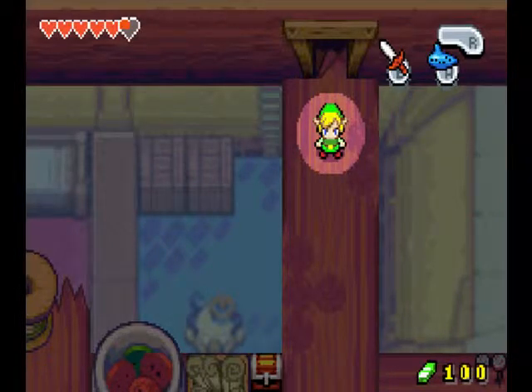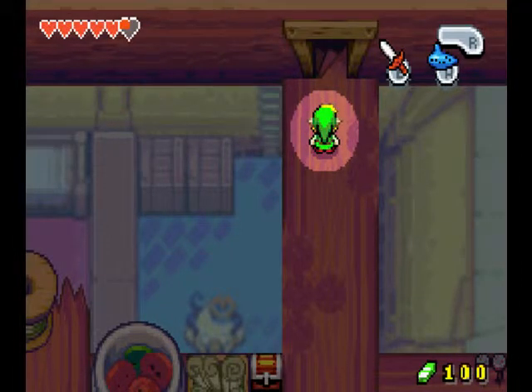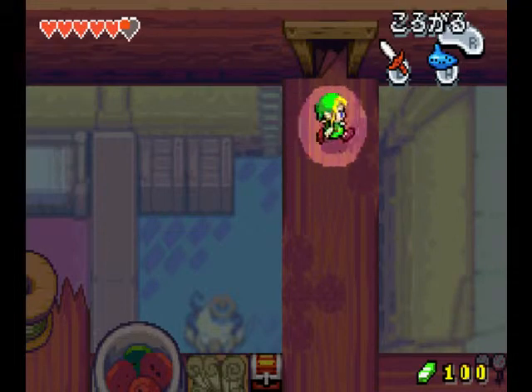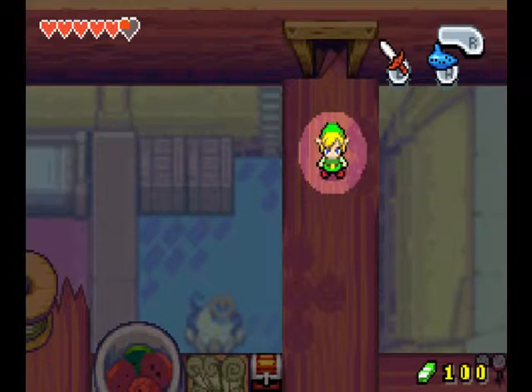Alright, hey guys, it's Tundra. I'm gonna show you guys a glitch in The Legend of Zelda: The Minish Cap today. Since there's only one real glitch in this game, it's pretty obvious, but if you don't know what it is, it's called the Ocarina glitch. It's a really useful glitch in speedruns.